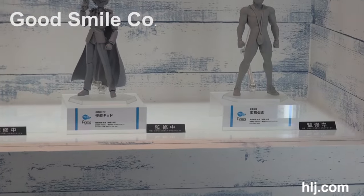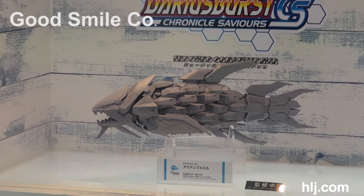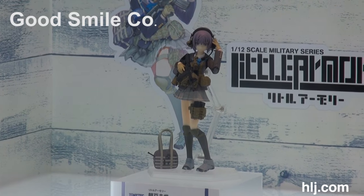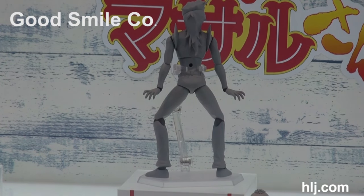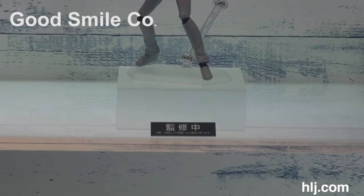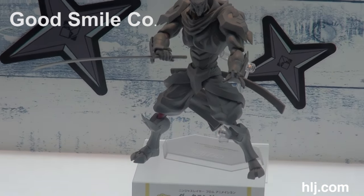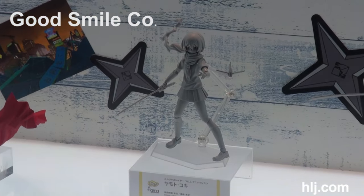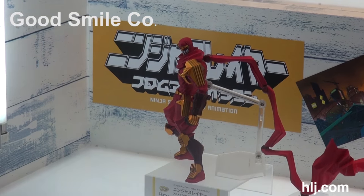This is Little Armory, which makes figma-scale weapons, and some other prototypes in here from Mazaru-san. Below we've got three new figmas from Ninja Slayer: Dark Ninja looking pretty badass, Yamato Cookie, and the Ninja Slayer.